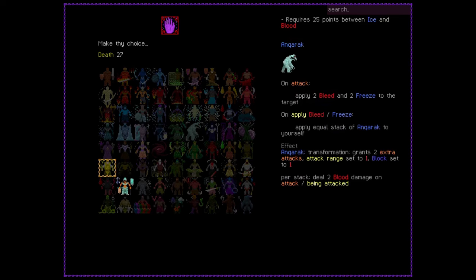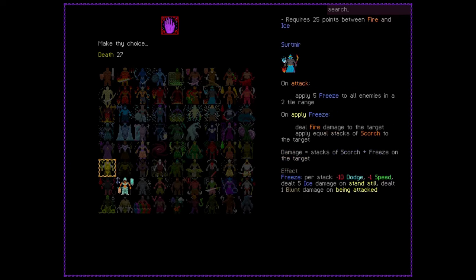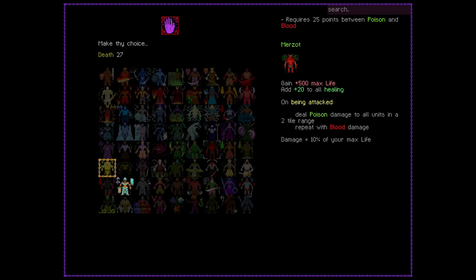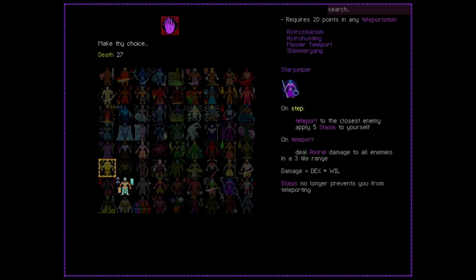I'm sorry that the video doesn't always match up perfectly with what I'm saying — editing is hard, it takes actual hours. Items can be worn or sacrificed. Sacrificing items increases the stats of items you're currently wearing, as well as conferring a permanent health increase.